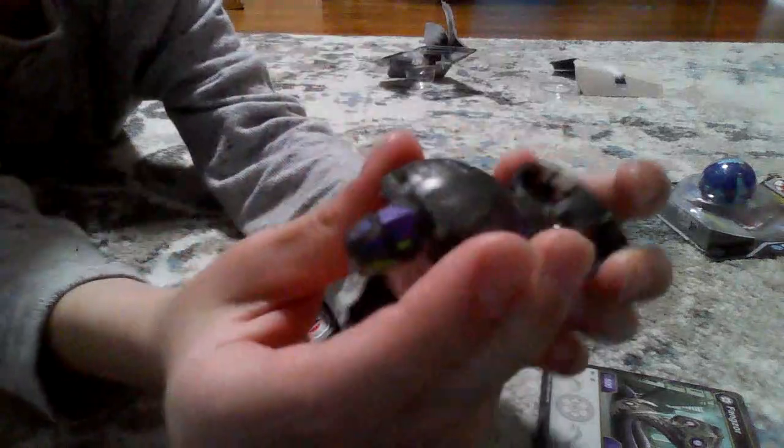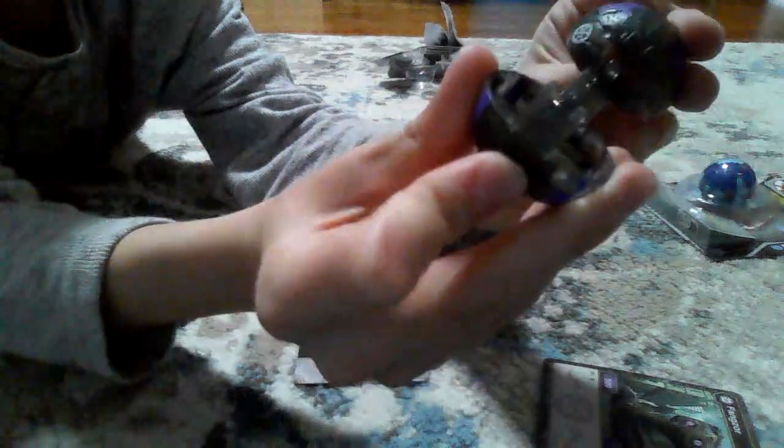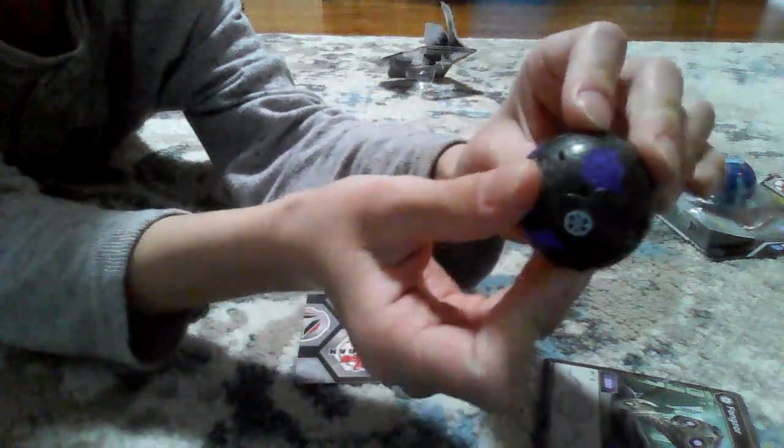It looks like a normal Fangzor. It's Darkus and 500 B power like I just said. It's an easy transformation — flip the head, the tail goes up, and then you just put it in.